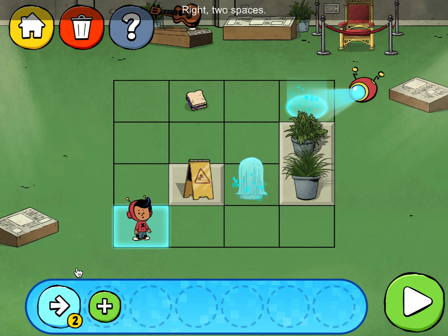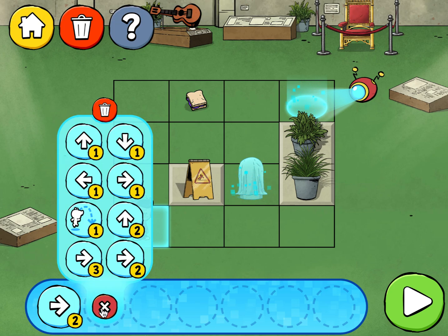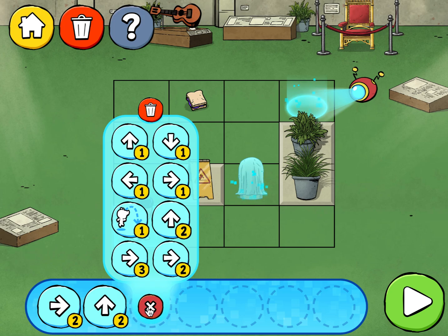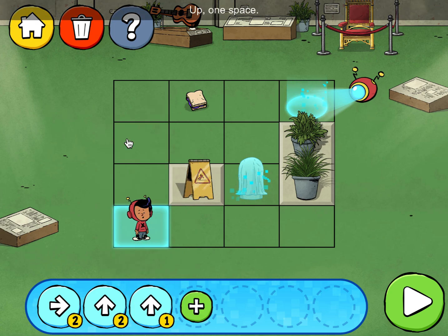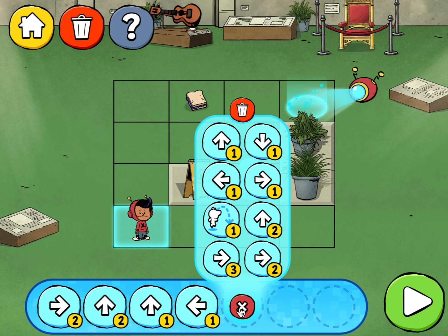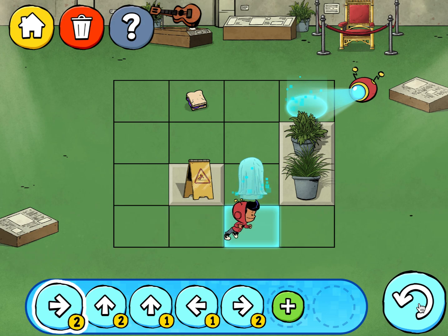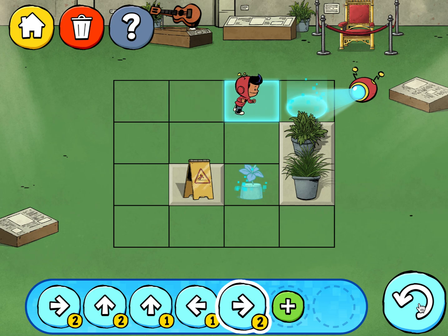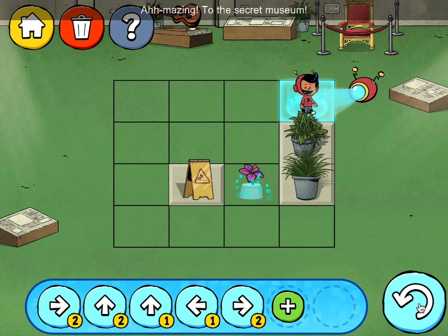Right, two spaces. Up two spaces. Up one space. Left, one space. Right, two spaces. Such a beautiful Hawaiian flower! Amazing! To the secret museum!